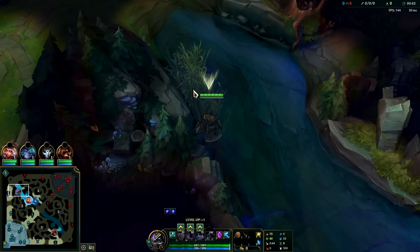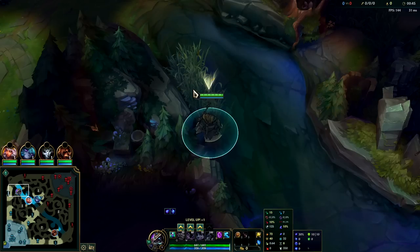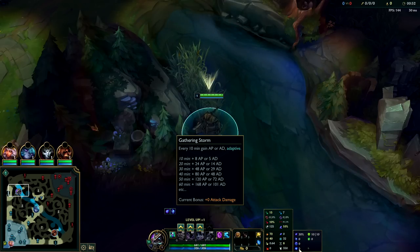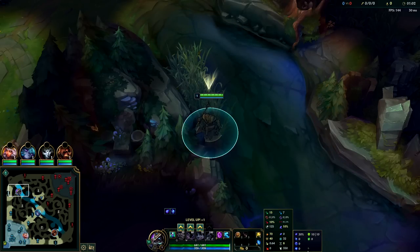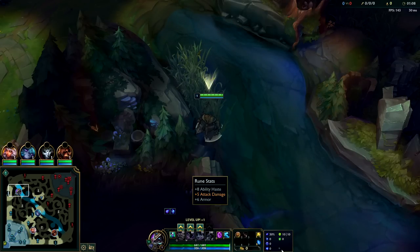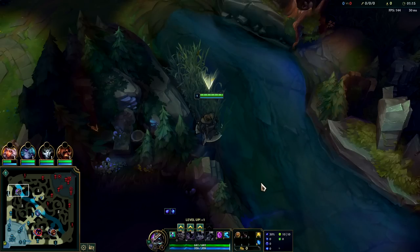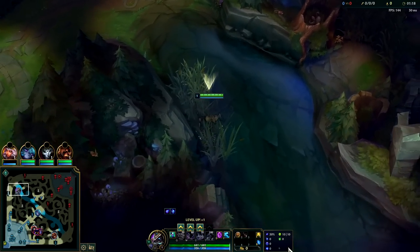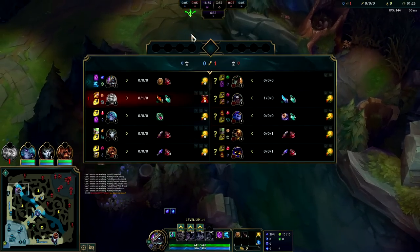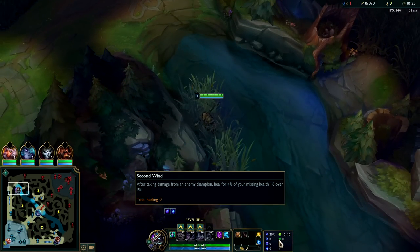What's going on guys, gonna be showing you how to carry yourself out of low elo with Nasus top lane. For your runes you're gonna want Phase Rush with Mana Flow, Transcendence, and Gathering Storm. You can swap Gathering Storm for Scorch if you're playing against a target with low self-sustain, like Teemo top lane or Vayne in the early game. Secondary runes: Unflinching and Second Wind. For stat runes, take ability haste double armor or ability haste double magic resist. Second Wind gives us heaps of extra health back whenever he hits us.